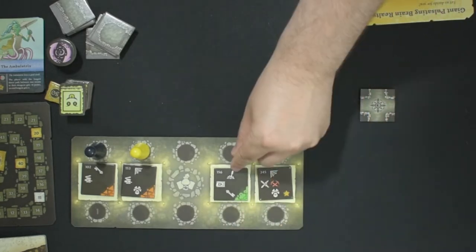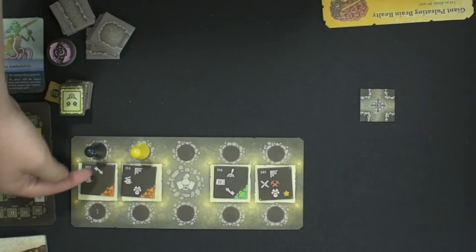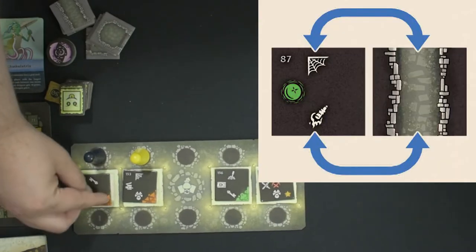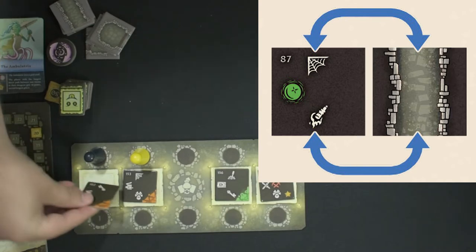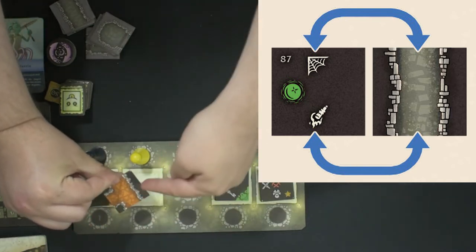The position of the shapes on the front of the tile will tell you the shape that's on the back. This one here has a 90-degree hallway and has orange flooring, which you can see on the front too. The next one also has orange flooring but is a three-way hallway.